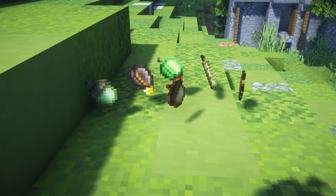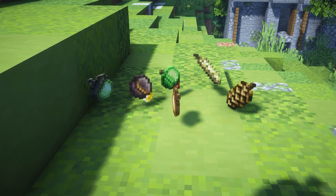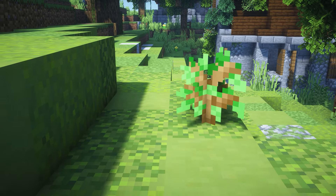This next Minecraft resource pack changes the saplings into little sprouts and acorns. It's so cute and such a small, fun little tweak. They do look like saplings when you place them, however the icons have changed and they look so much cuter now.